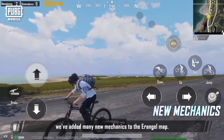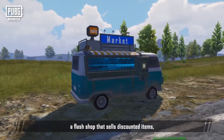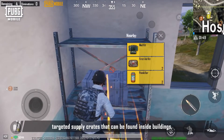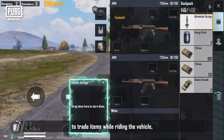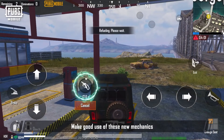Many new mechanics have been added to the Erangel map. For example, there is a shed where bicycles can be obtained, a flash shop that sells discounted items, targeted supply crates found inside buildings, a trunk that teammates can use to trade items while riding a vehicle, and a gas station for refueling vehicles. Make good use of these new mechanics to win more matches.